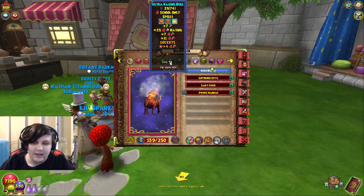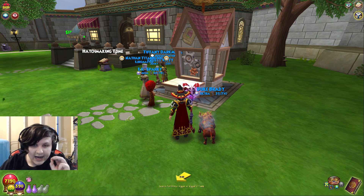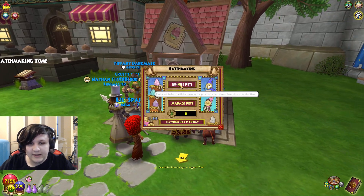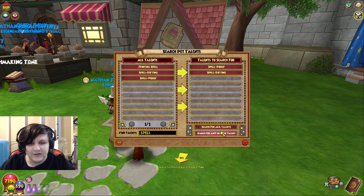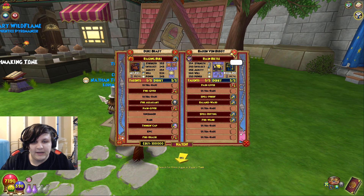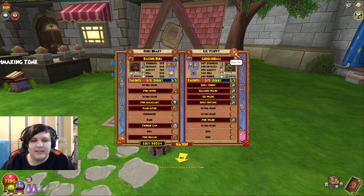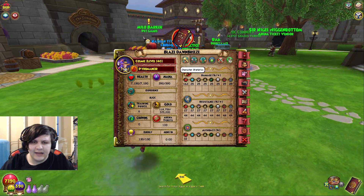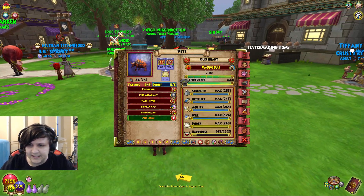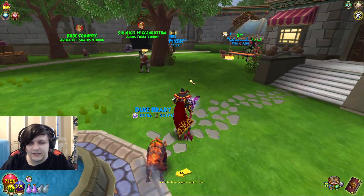For non-hitting schools, I also recommend crit, but here's where it changes: for Ice, Life, and Balance, I would heavily recommend going for resistances instead. Go into Browse Pets, search for talents, type in Spell Proof and Spell Defying, find the pet of your school that has those — maybe also a Dealer and a Critical. This gives roughly 20 extra resist. You want that resistance for the more defensive schools. If you're an attacking school, don't go for resistances on a pet — it's just a waste of talent.